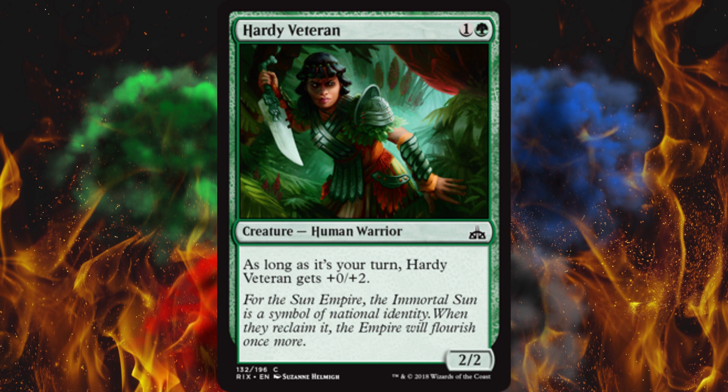Next up, Luminous Bonds — please let this be a pin-down. Yes, it is: cannot attack or block. Love it. I think there's actually a slightly better version of this in color right now at the same cost — Cast Out is in it, and Mandatory Rest lets them sacrifice it and gain 2 life or something. But this is just straight-up staple. I love it. We needed this in white, and hopefully I see one in blue.